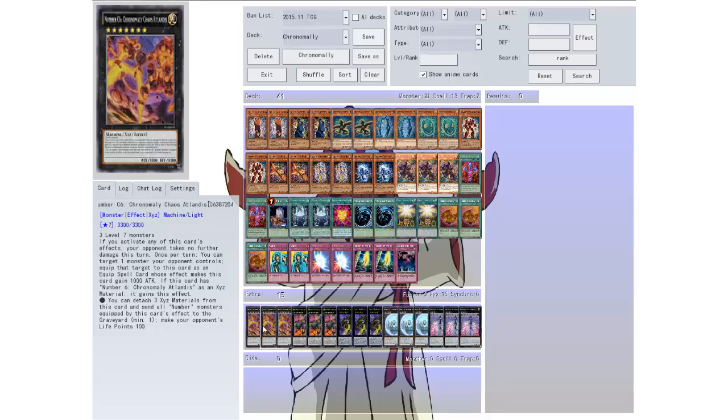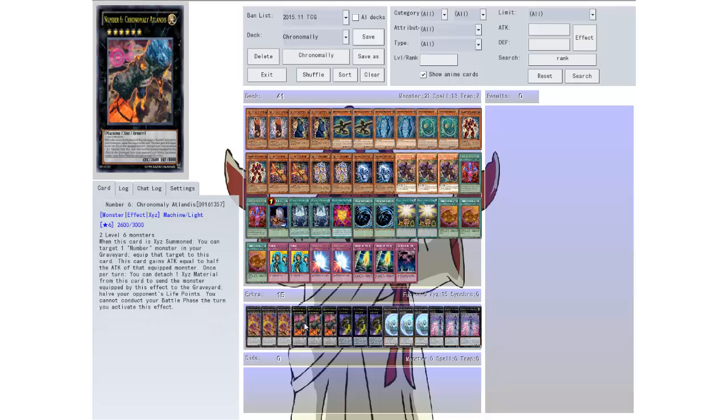Then we have Chrome Molly Chaos Atlantis and Chrome Molly Atlantis — two level monsters. When this card is XYZ summoned you can target one number monster in your graveyard and equip it to this card. This card gains attack equal to half the attack of the equipped monster. Once per turn you can detach one material from this card to send the monster equipped by this effect to the graveyard and halve your opponent's life points, but you cannot conduct your battle phase the turn you activate this effect. Halving your opponent's life points — that's awesome.